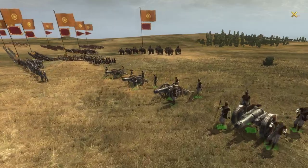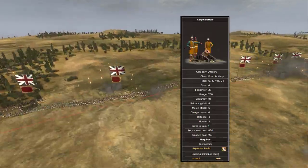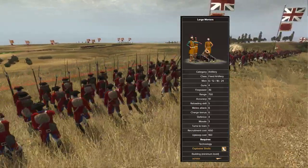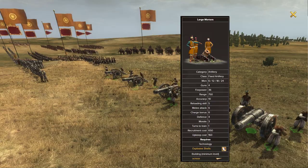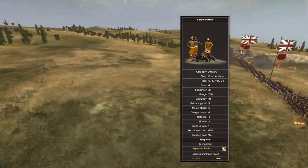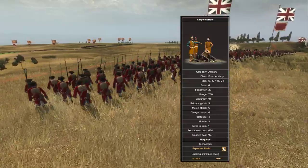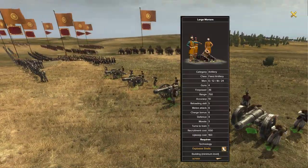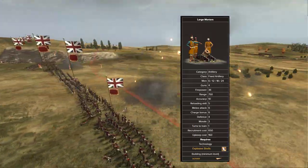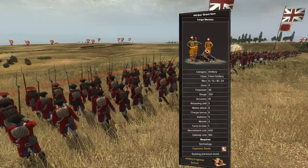Now let's talk about artillery for Maratha, because you get a couple of special units: the 64-pound great gun and the large bombardment mortars. These units are extremely effective. However, both of them are fixed artillery, so you need to place them in a very good position at the start of the battle — otherwise they're completely ineffective. They do pack quite a punch, and the bombardment mortars seem a little more accurate than regular mortars. Of course, they also have all the other standard artillery available.